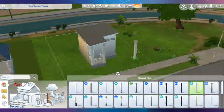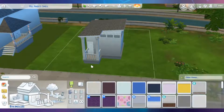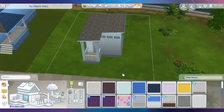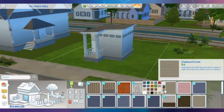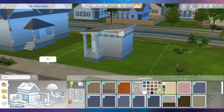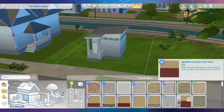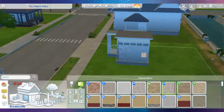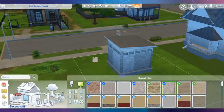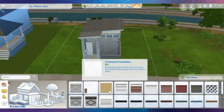I grab some columns so it actually looks like something is holding the weight of the roof up. Then I attack all the wonderful exterior materials. I grab paneling for the roof — I like having the roof slightly different from the walls, and in this case quite different. I go over to the bricks and grab one of my favorite brick patterns. It's quite a contrast but I like it, though I think I might have changed the roof pattern if I'd thought about it more.